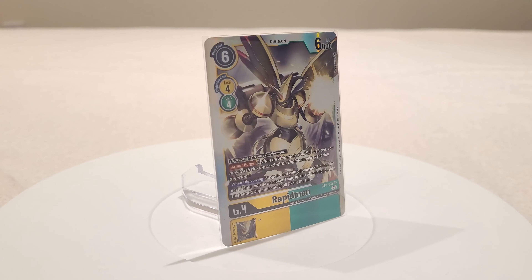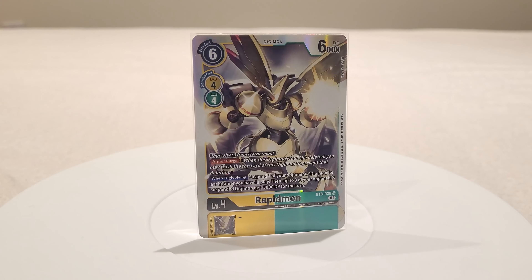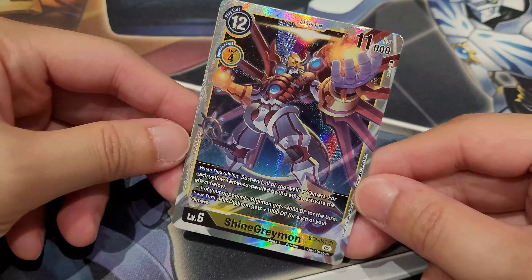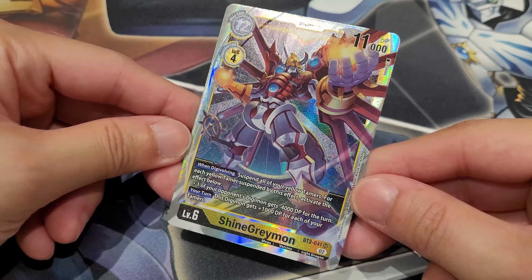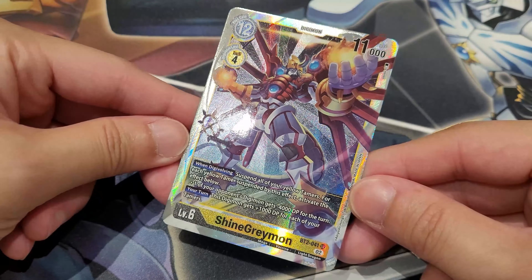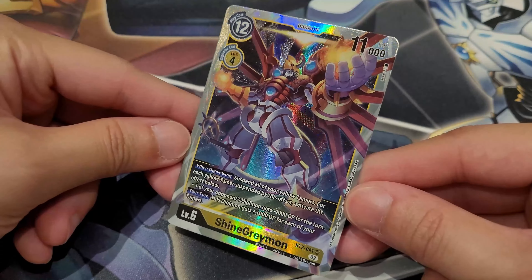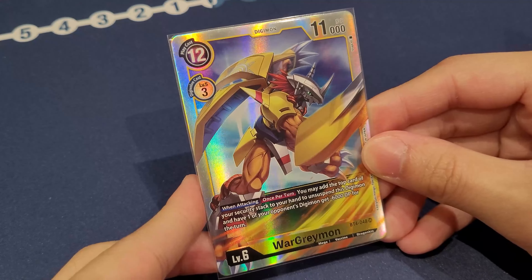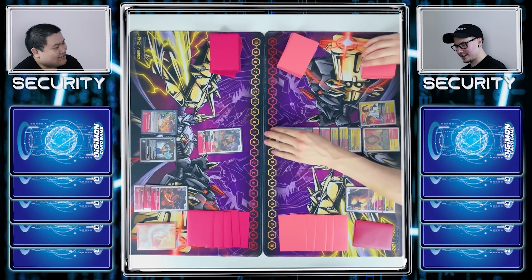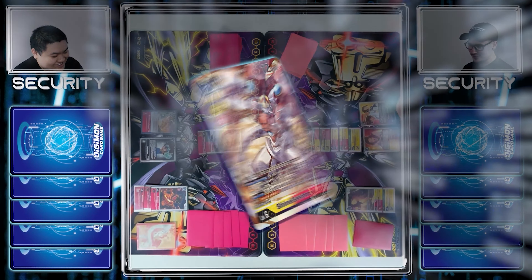Next, there is DP Reduction. This mechanic is mainly seen in yellow cards and archetypes, and the goal is to reduce the opponent's Digimon's DP. There are various benefits with this type of effect as it can weaken the opponent's Digimon so that your Digimon can be strong enough to attack over them. But the biggest advantage is that when you're able to reduce the opponent's Digimon's DP down to zero, it will immediately delete it since a Digimon with zero DP cannot exist.